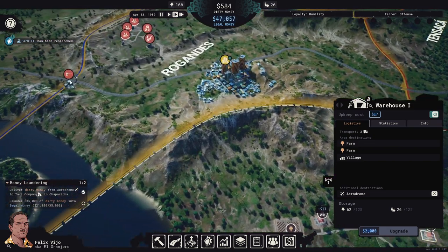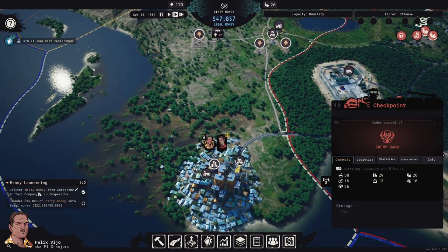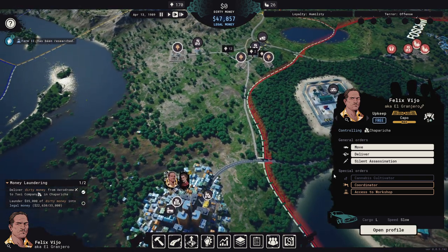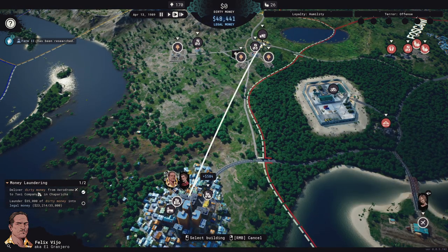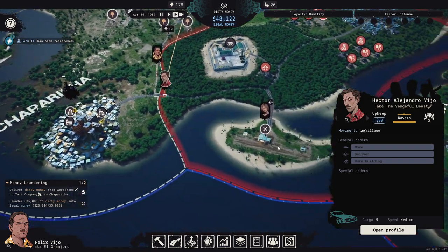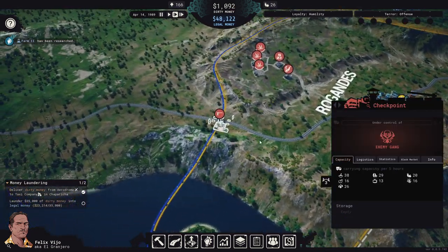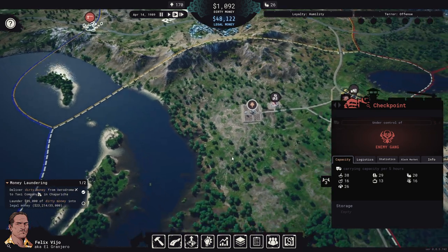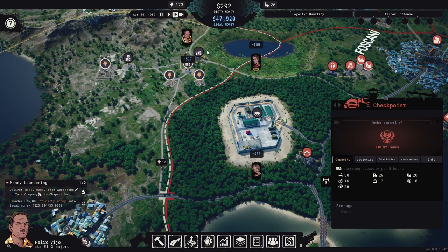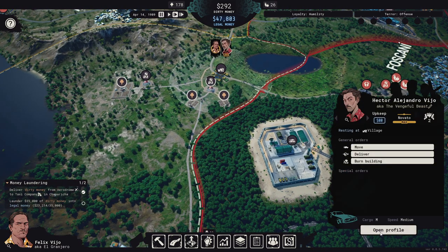We need to take control of this checkpoint. Let's send our forces up there. They only have three strength, which is not too bad. We'll move in and engage.